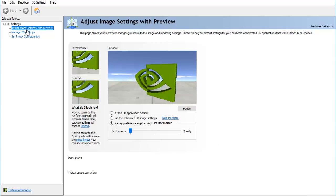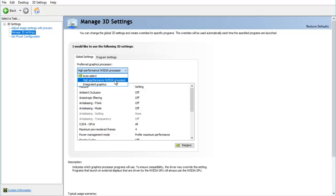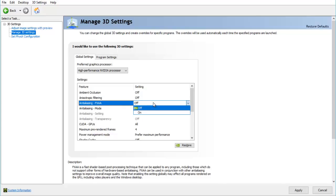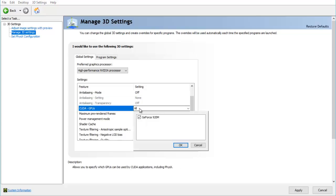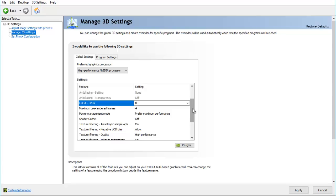When you choose performance, the image is going to be a bit edgy, but that's fine. In manage 3D settings, choose the preferred graphics processor — select the NVIDIA processor as it performs better than the Intel chipset. Set ambient occlusion to off, the next option also off, anti-aliasing FXAA off, and anti-aliasing mode off. If you want your computer to work on performance, you have to turn a lot of those features off. For CUDA/GPU, choose the one you have — I have the GeForce 920M — and set maximum pre-rendered frames to 4.